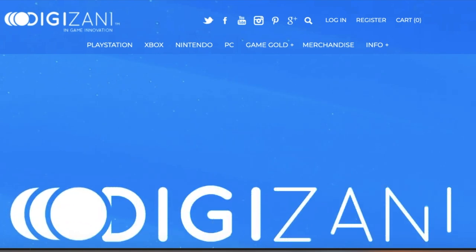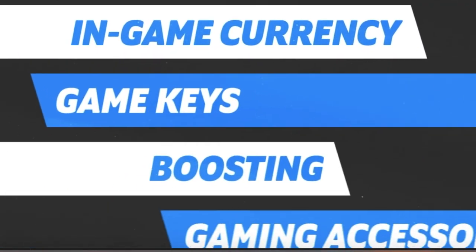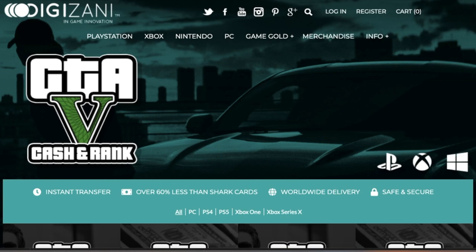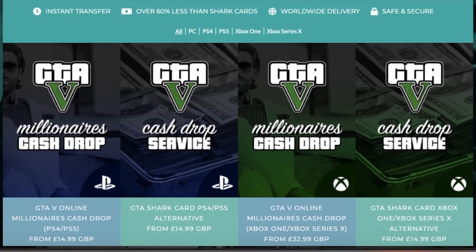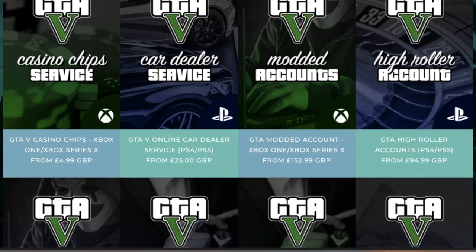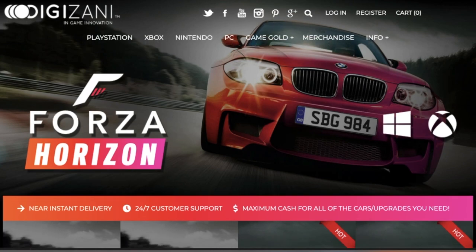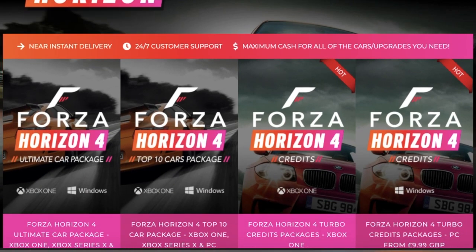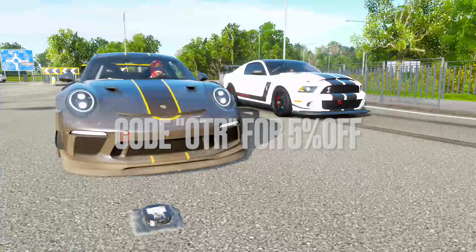Shout out to the official sponsor of the channel — head over to digizani.com for all your fast, cheap, and reliable GTA 5 cash and rank, and also Forza credits. Use code OTR for five percent off. On the GTA 5 cash and rank page you'll get instant transfer, over 60% less than you'd pay for shark cards, worldwide delivery, safe and secure, on all platforms: PC, PS4, PS5, Xbox One and Xbox Series X. For Forza credits you get instant delivery, 24/7 customer support, and maximum cash for all the cars and upgrades you need.